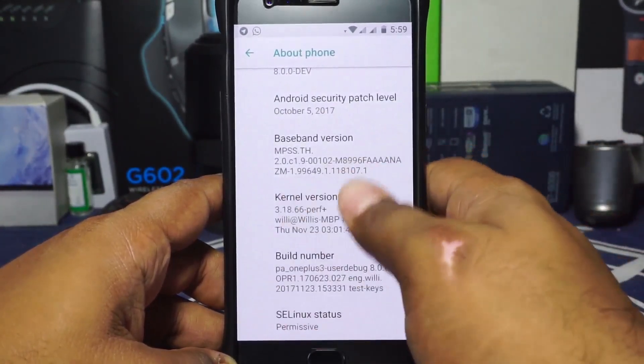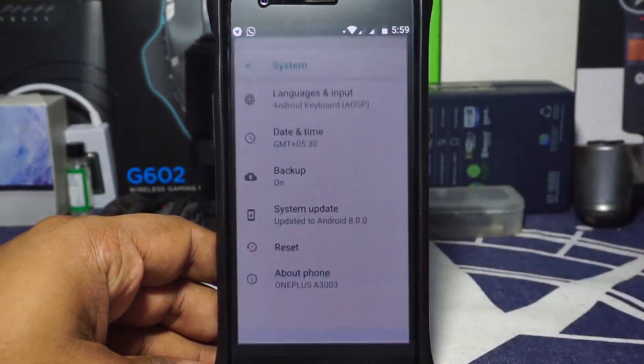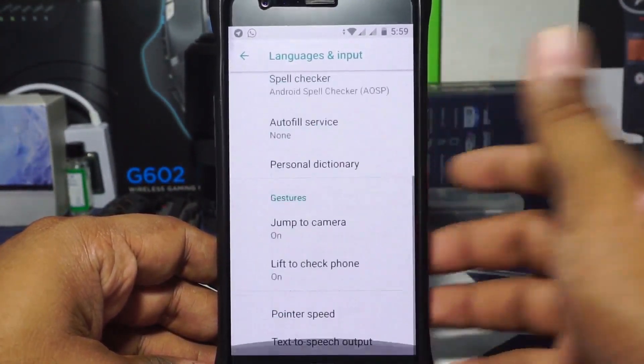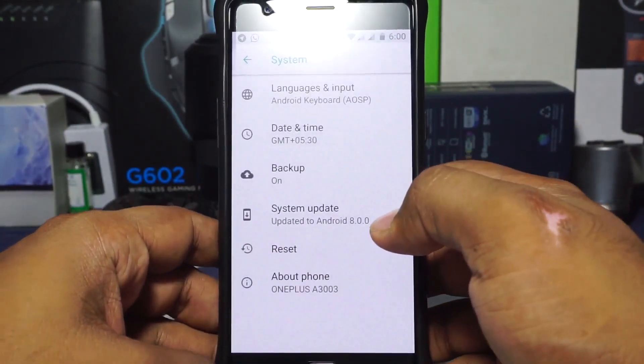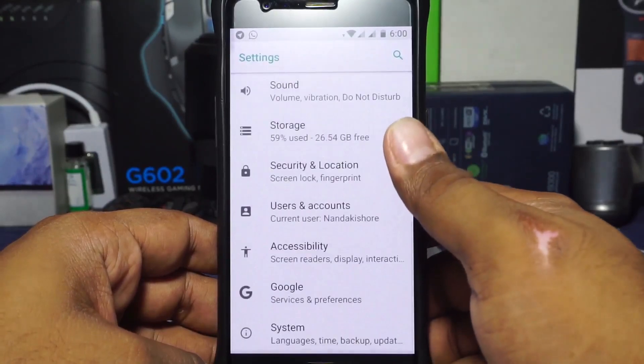SELinux status is permissive, but I guess all Android Oreo versions are permissive. It does have a system updater but honestly it doesn't work. It does have reset, keyboard input, double tap to wake the camera from the power button, and Lift to Wake — which is an active display feature.